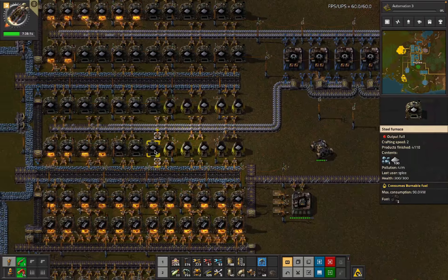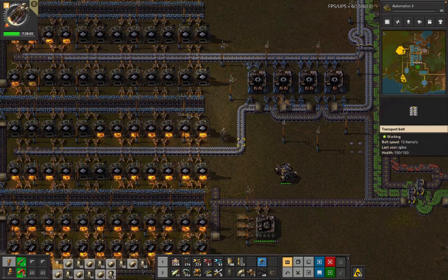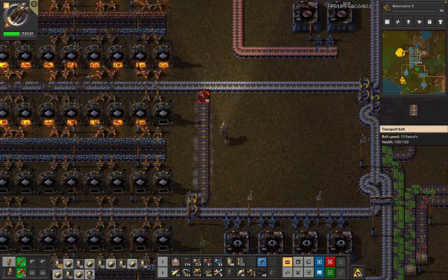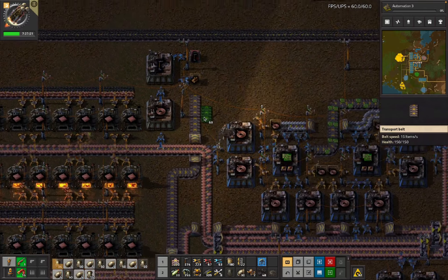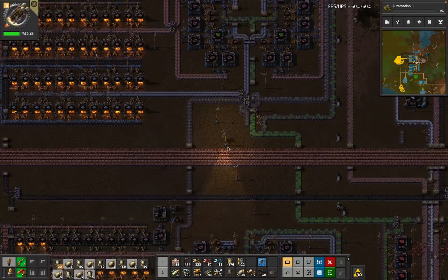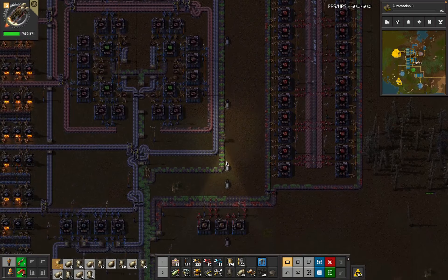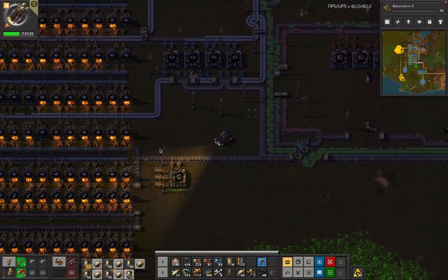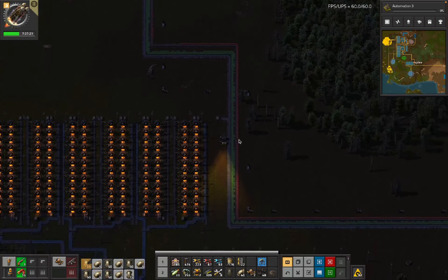These guys need to be upgraded as well, so we'll do a bunch of these things. Running this belt - have I picked a good line for this? Not quite. All the way over here - and now that's connected, which is going to be good. We're getting some - this is a belt here that I can run now. This is not going to be enough but whatever, we're probably just going to swing past the main base and pick up some more.